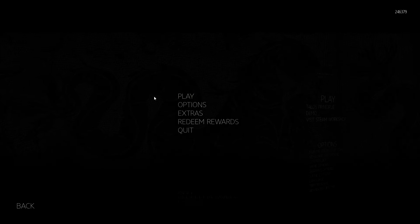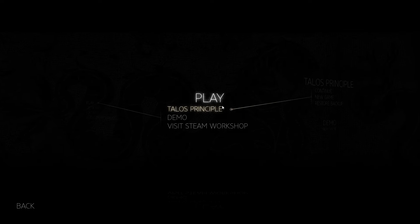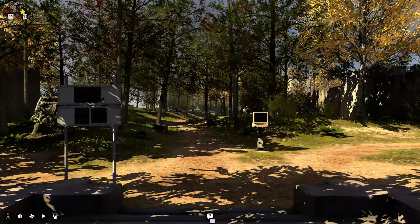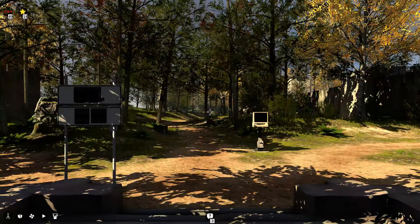So last time on the Taoist Principle, we pretty much got done with everything other than the stars. We have all the regular puzzles figured out, and now we just have to get the star puzzles. We do know where they are — I have my spoiler-free guide up right now, so we should have minimal reading in this one.